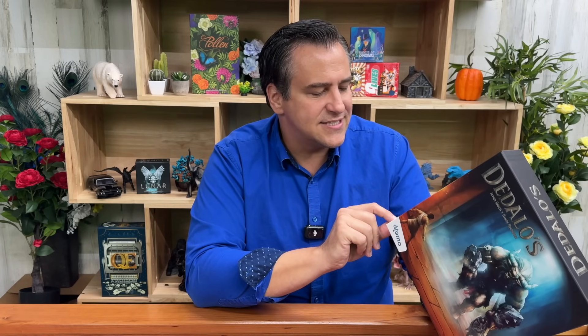Hey everybody, I'm Joey Evans and today we're going to take a look at — I'm going to butcher this name — but it is Dedalos. Did I get that? It sounds right coming out. Either way, it's fun to say. This is a labyrinth with a minotaur. It's a really cool, quick 30-minute game. I'm going to tell you my thoughts on this. I'm glad this finally hit the table, but before I go into that, let's do a quick overview about how it's played.